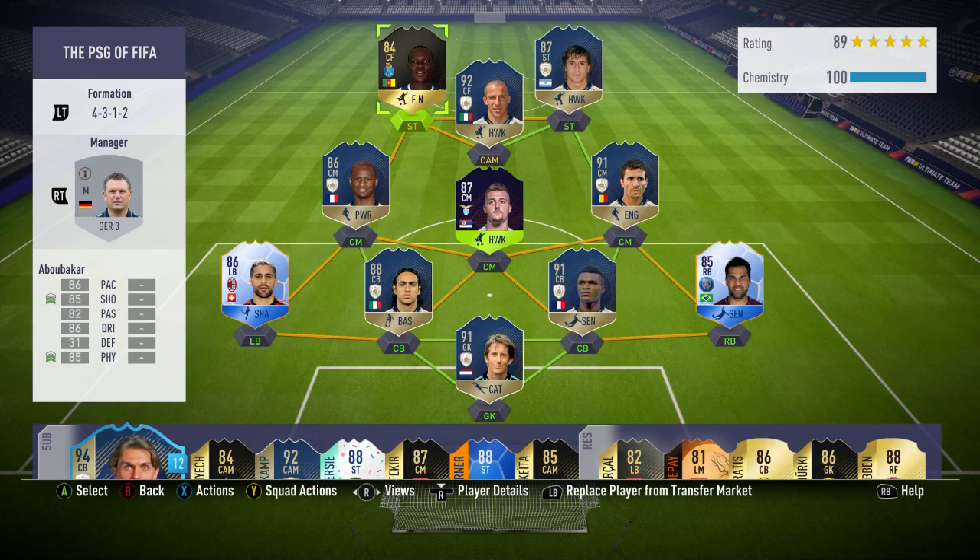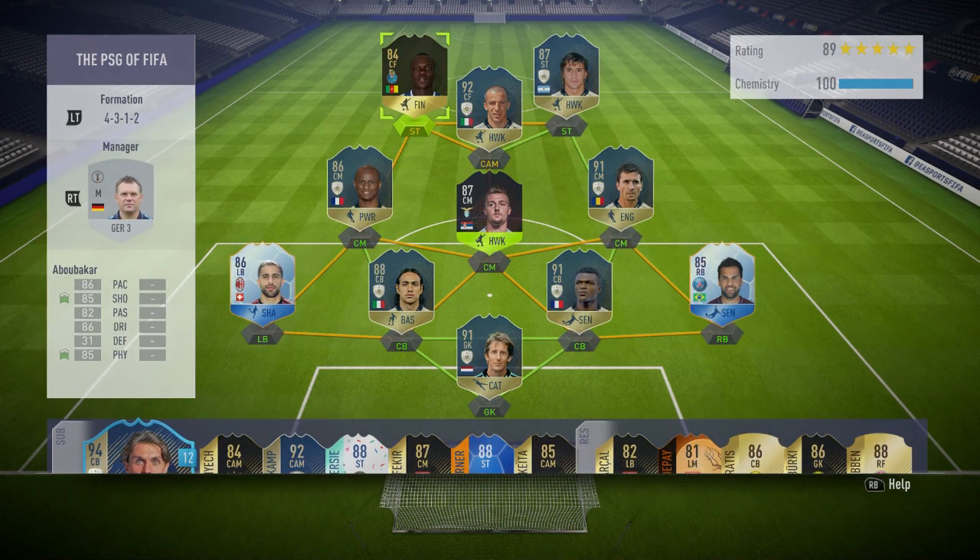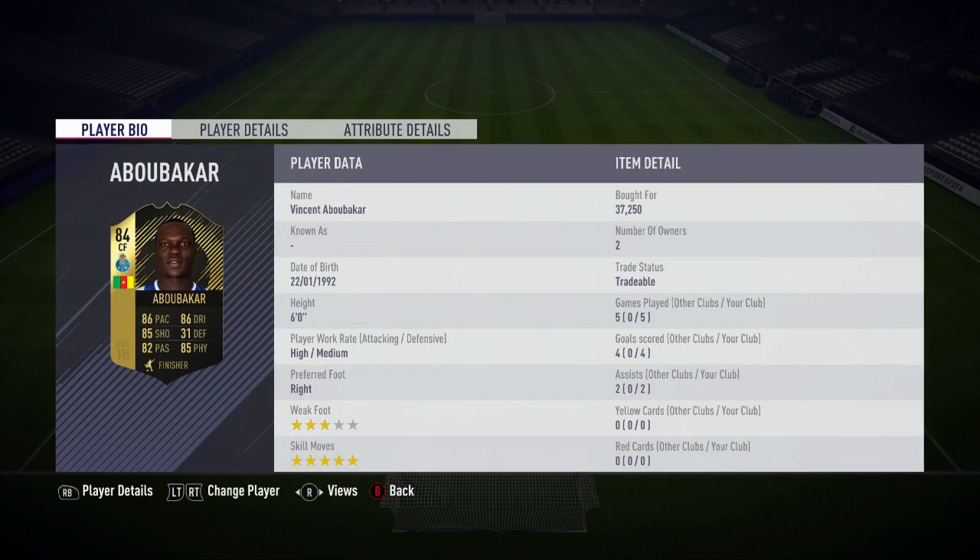Hi guys, LookFog here and welcome back to the FIFA 18 player review. Today I'm going to be looking at the 84-rated Porto in-form striker Vincent Aboubakar. He did cost me 37,000 coins and in the five games I played with him, he scored four goals and got me two assists. He has a freestyle weak foot and five-star skill moves.